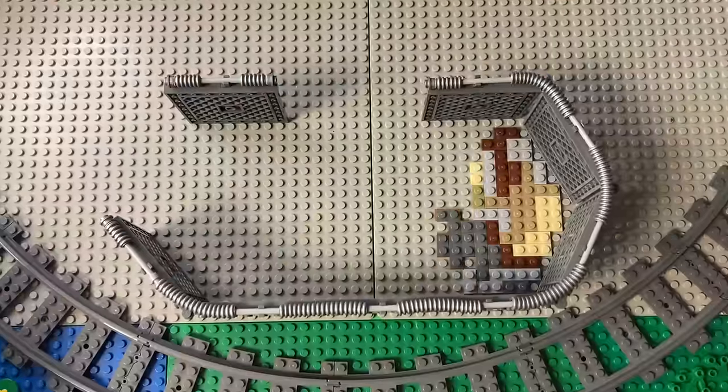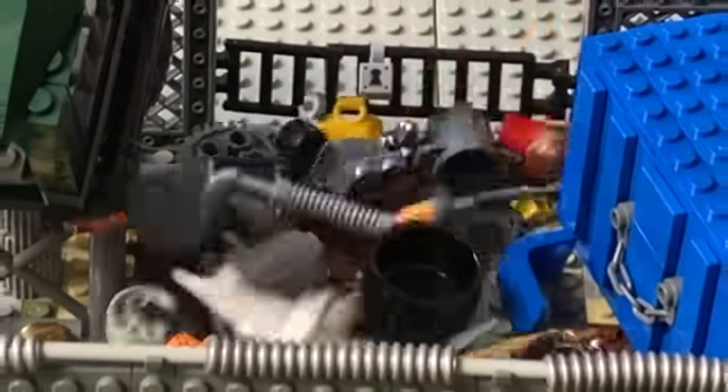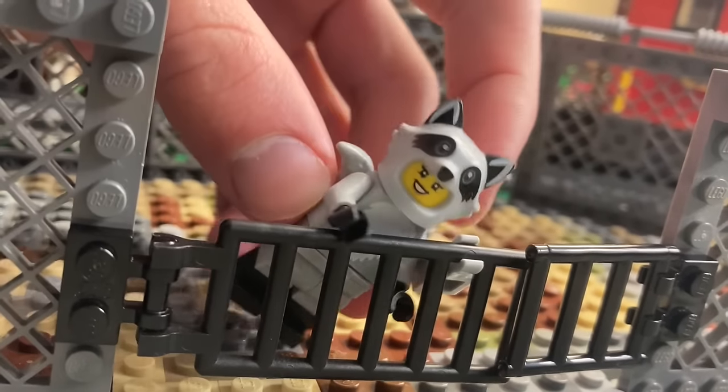We'll cover the ground with this dirty pattern of grays and browns as our floor. It might not look the greatest, but hey, this is a dump after all — we'll be covering it up with a bunch of trash anyway. I'll add a gate here to fill this gap in. Not sure if this is to keep trespassers out or to keep her in.